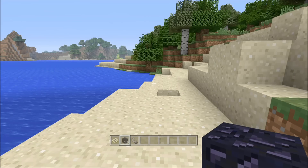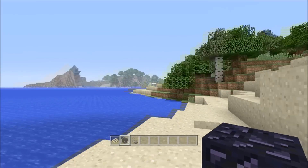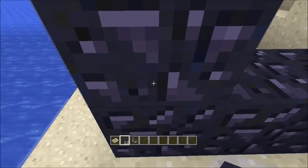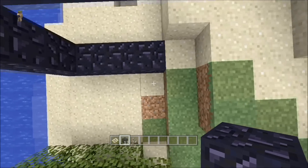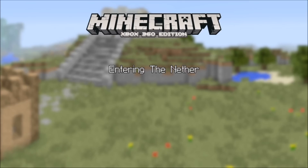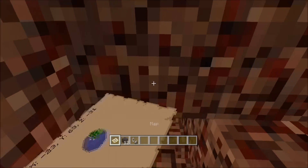All right guys, first things first, to begin killing your wither in 10 seconds, you need to build yourself a portal to the nether, and then once you've built that, you go in and you want to dig until you come to the coordinates.